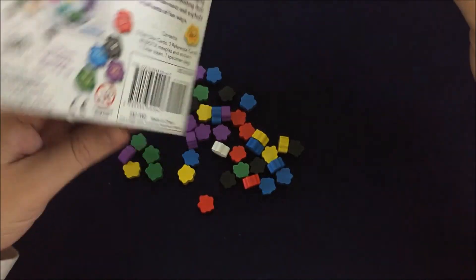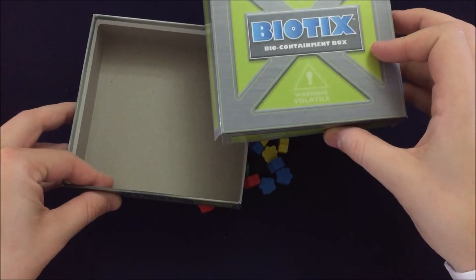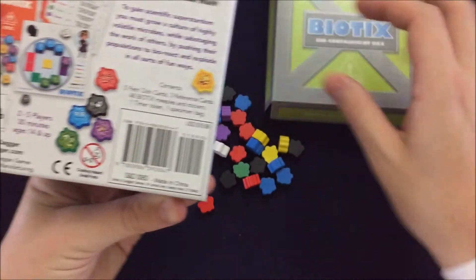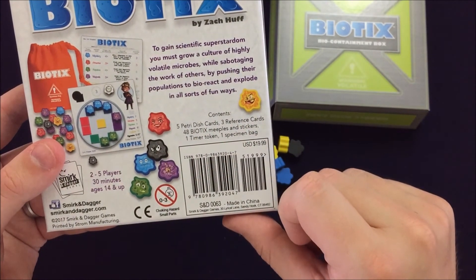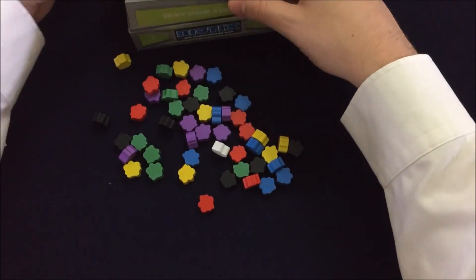So I thought I read somewhere that you're going to roll inside the box or inside this, or maybe roll on top of this — not quite sure exactly how that works. Maybe this will tell us. Petri dish, reference cards, one timer token, one specimen bag. Not quite sure. Well, when we review it, we'll figure it out.